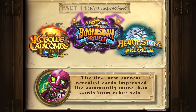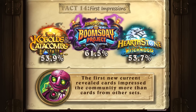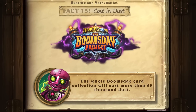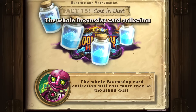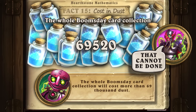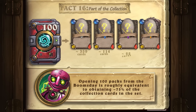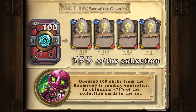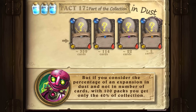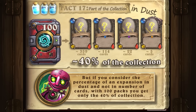The first newly revealed cards impress the community more than cards from other sets. The whole Boomsday card collection will cost more than 69,000 dust. Opening 100 packs from the Boomsday set is roughly equivalent to obtaining 75 percent of the collection cards in the set. But if you consider the percentage of an expansion in dust rather than number of cards, with 100 packs you get only 40 percent of the collection.